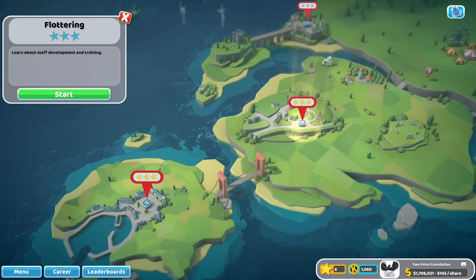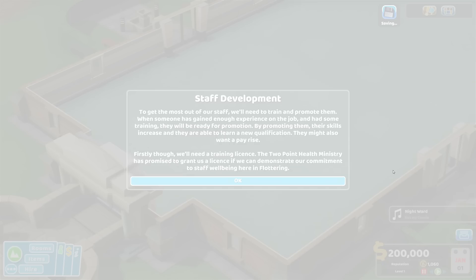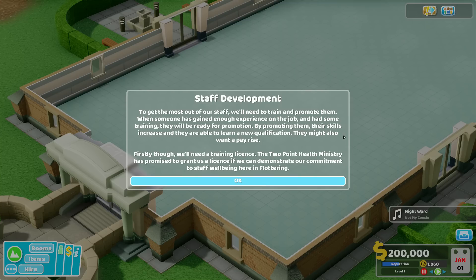What's up everybody, welcome back to Two Point Hospital. We've already finished two hospitals by now and we're going for Fluttering. We're going for three stars again. The objective is to learn about staff development and training — perhaps about staff training, education and stuff like that.